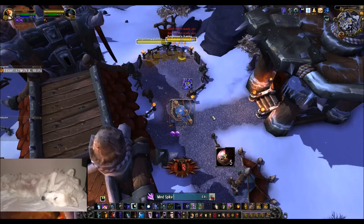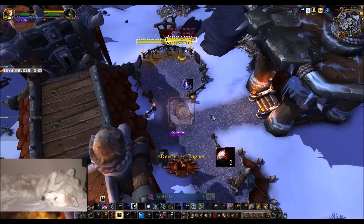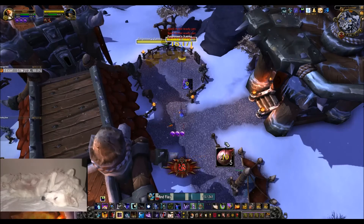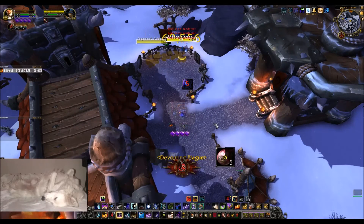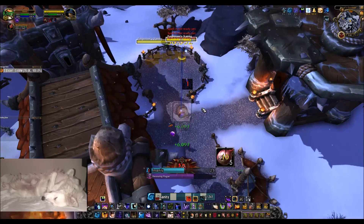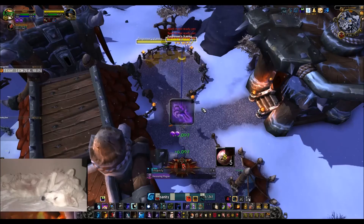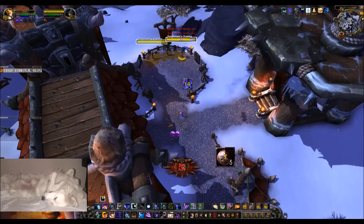On this cycle I'm going to be in danger of having it fall off, so after my third orb Mind Spike, I'm just going to refresh the Trinket and then go back into it. I can fit in a Shadow Fiend here, Mind Blast, and then back into the rotation — Mind Spike, boom, boom, boom. And that's it. You just basically rinse and repeat that.